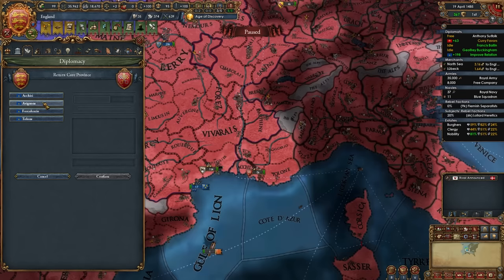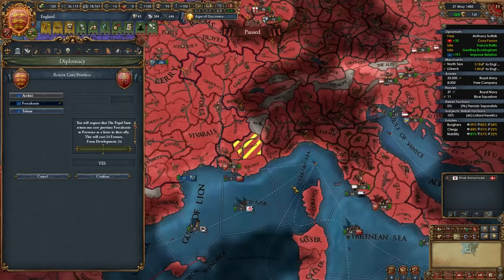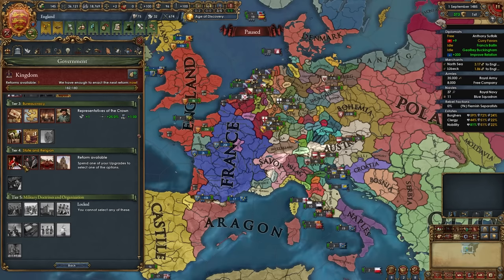Now I'm going to ask the Pope for some Provence cores back to show how it works. There it is — the return core province option. Let's do it for Avignon, for example. Of course it costs favors, but you'll be recurring favors and asking for provinces back. I can actually do it again for another province right here.